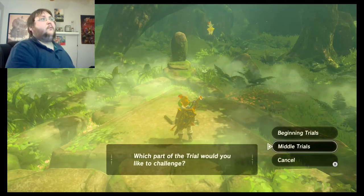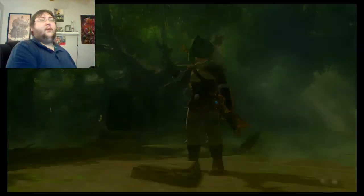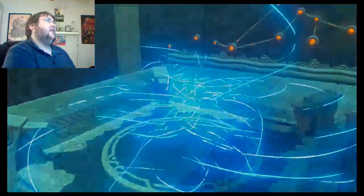So the middle trials are what we're going to do next. I've already done one attempt where I failed. I got to the fourth floor where I faced off against a guardian which killed me because I couldn't deflect. I didn't want to waste arrows shooting at it or take a weapon up to it because that's inefficient. So I need to get the deflect timing down.